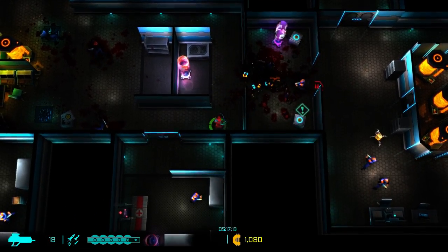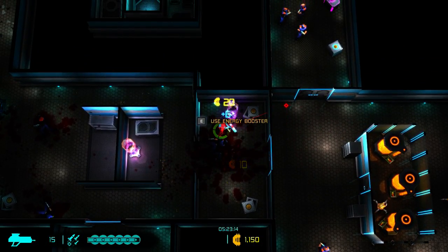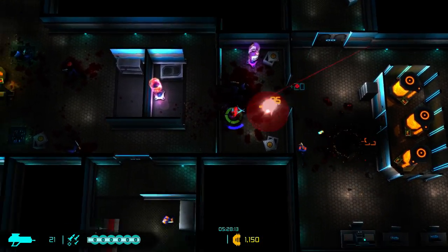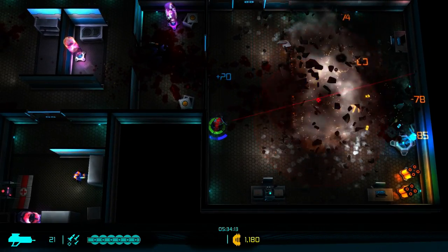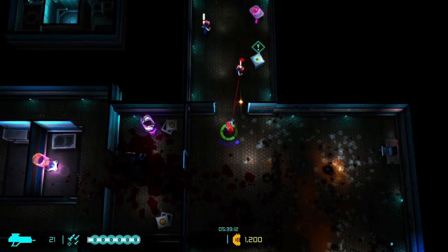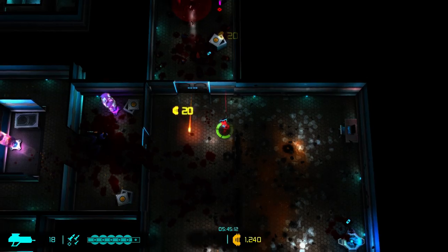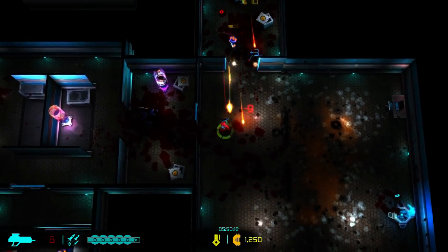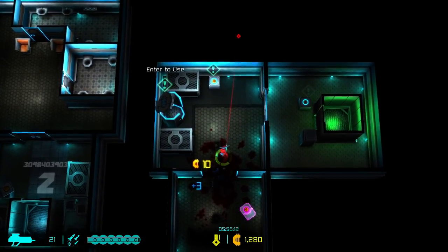It turns out you can't block a rocket with a shield. There's an energy booster — don't mind if I do. We'll just let my energy constantly regen and blow things up. Alright, the key master is dead. We're going to go back now and open up the door that he was blocking. I'm not sure if the credits on the floor disappear after a while.